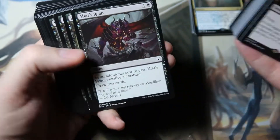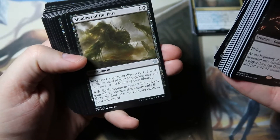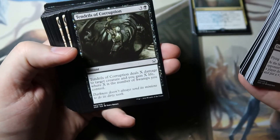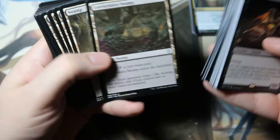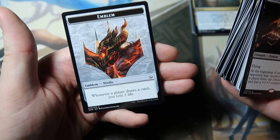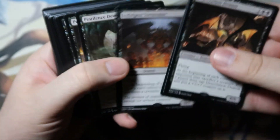Quest for the Gravelord, Altar's Reap, Doom Blade, Grim Discovery, Shadows of the Past, Small Box, Unhallowed Pact, Hideous End, Ambition's Cost, Tendrils of Corruption, Demon's Grasp, Leech Ridden Swamp, and a lot more swamps. Eldrazi Scion tokens, Demon, a Zombie Giant, and an Ob Nixilis Emblem. So this is from the Ob Nixilis Duel Deck — without the Ob Nixilis. I have no idea if these are worth anything, probably not.